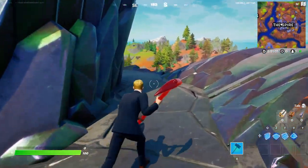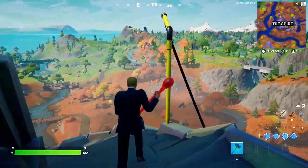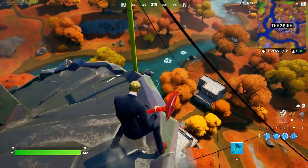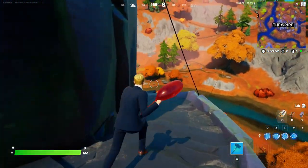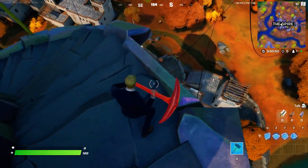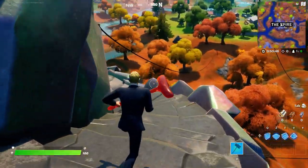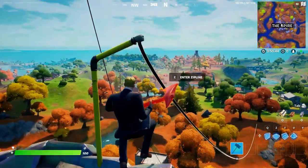Over here is zipline number one, and if you start going down you can have another zipline, so these are two. And there is another one — zipline number three. As you guys keep going, you can see that there are tons of ziplines over here: zipline number four, and then you can grab zipline number five.